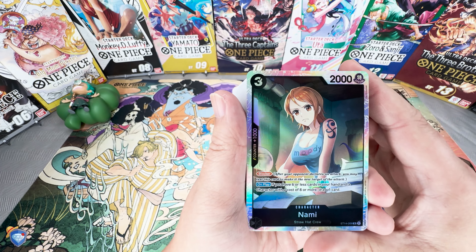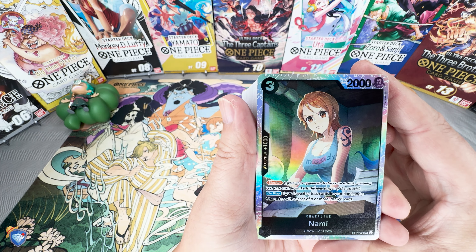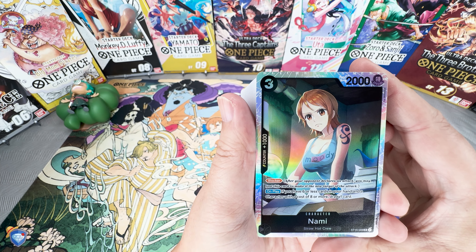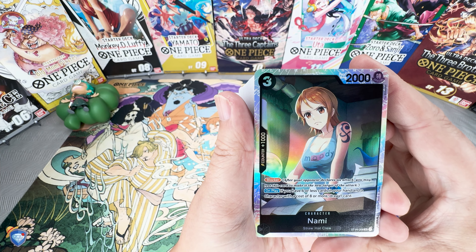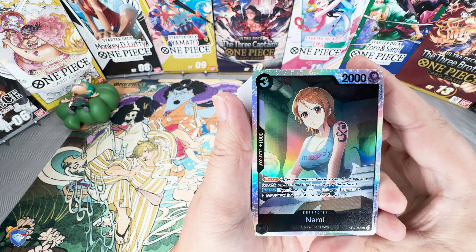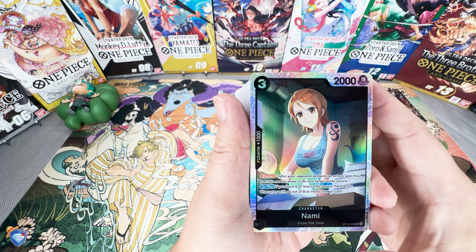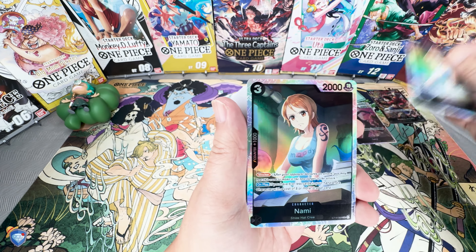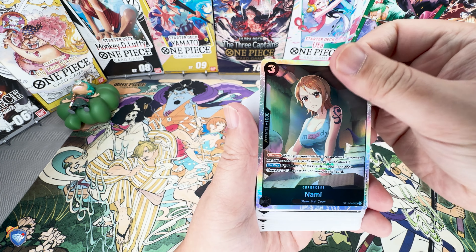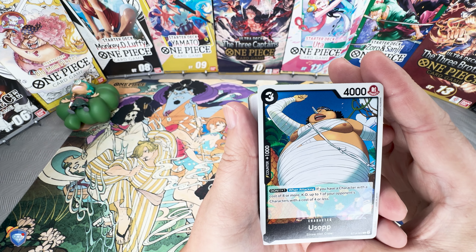Next up is Nami — a blocker card, 1K counter, three costs, 2000 power. On play, if you have six or less cards in your hand and a character with six cost or more, draw one card — so a free draw essentially. Hopefully you're able to buff up one of your characters to get that free draw. You do get two of Nami.